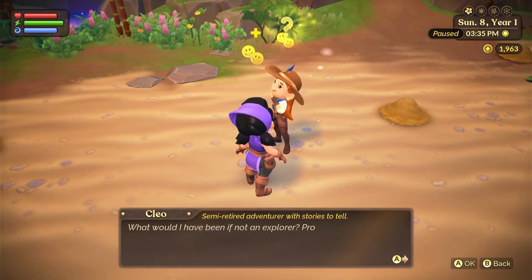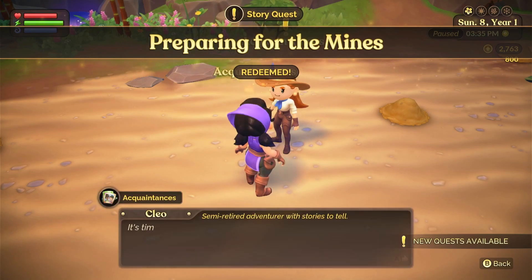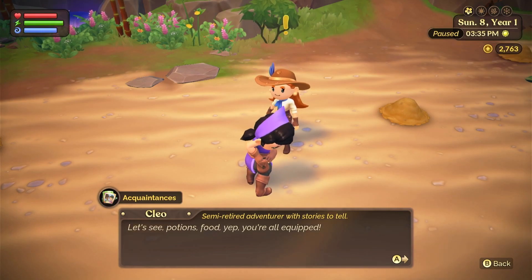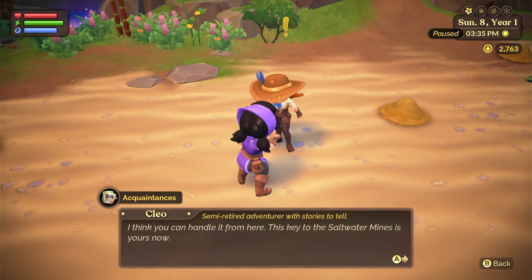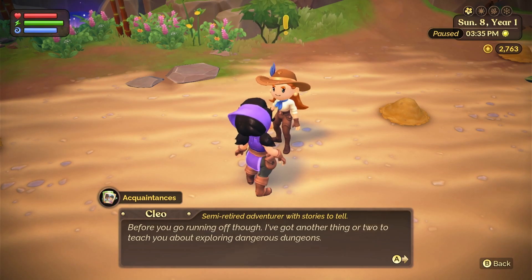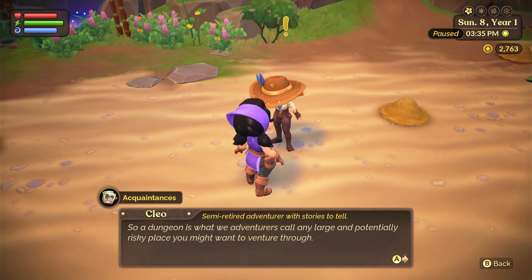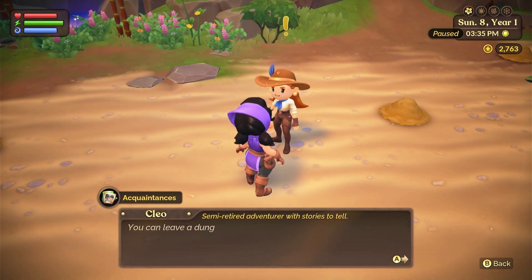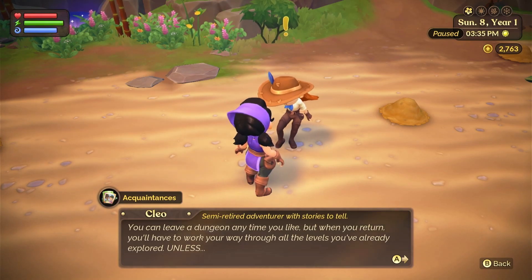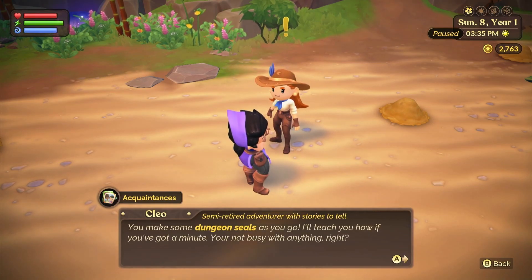Back at Cleo. She says: 'Hey there! What would I have been if not an explorer? Probably an adventurer. Time for preparation inspection - let's see: potions, food - yep, you're all equipped. I think you can handle it from here. This is the key to the saltwater mines, it's yours now. But before you go running off, I've got a thing or two to teach you about exploring dangerous dungeons. A dungeon is what we adventurers call any large and potentially risky place.'